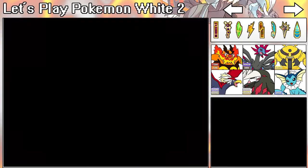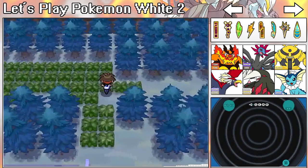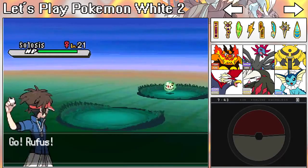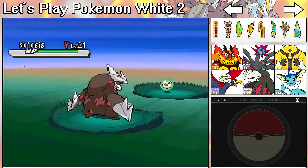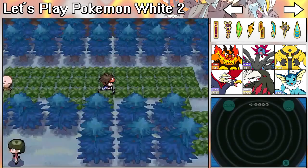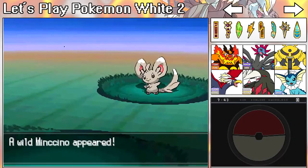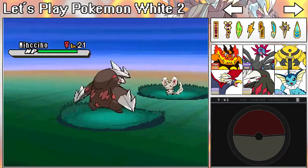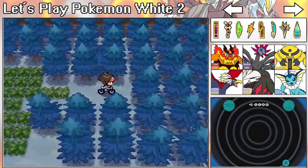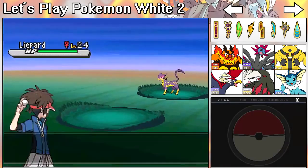This doesn't make any sense to me whatsoever. It's like 7 o'clock in the morning. Level 21 — ugh. I would love to catch it but I can't, because I guarantee there are going to be level 21 Pokémon at Desert Resort too. But there aren't really any level 22s aside from Nimbasa Pokémon. Level 22 — oh my goodness, 21. This is getting ridiculously close. Alright, one more, and if it's not 22 I'll pause it and come back.